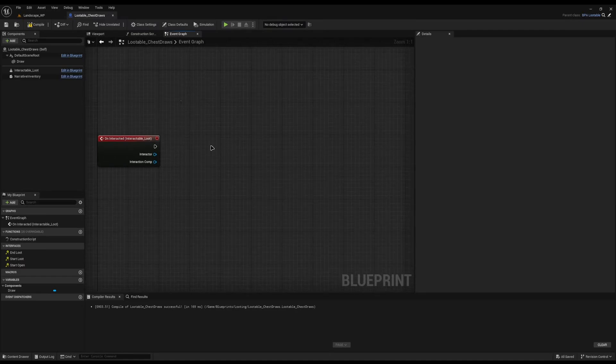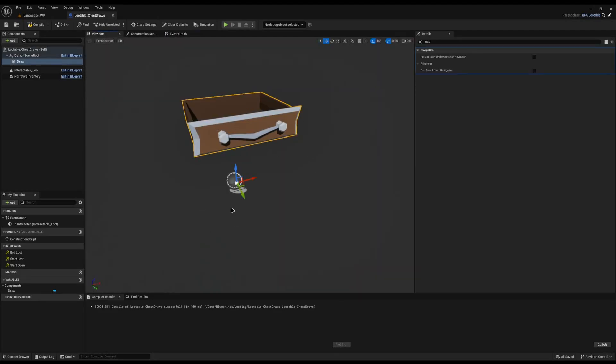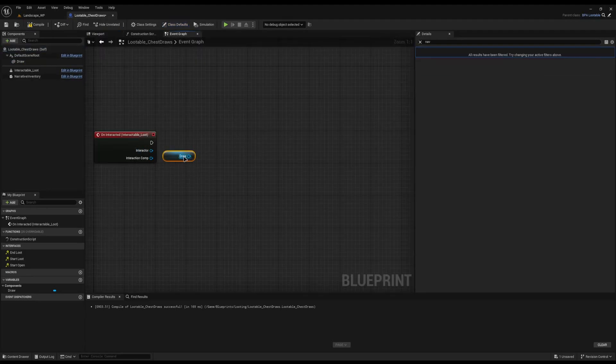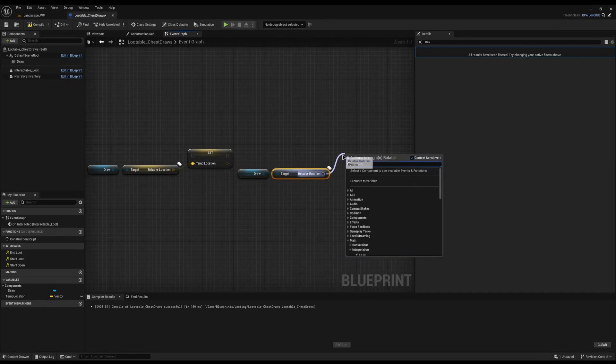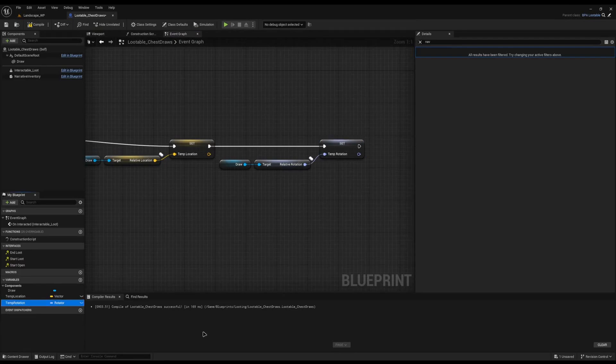Now that we've done this, the first thing we're going to do is actually store the position and the rotation of the drawer itself because that's what we're going to animate. We need to store this so that when we're looping over it using the lerp function and the timeline, it knows where it's coming from so it can accurately predict where it needs to go to. So I'll drag the drawer out and do get relative location, and I'll promote this to a variable called temp location. I'll also do get relative rotation and promote that to a variable as well.